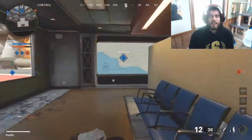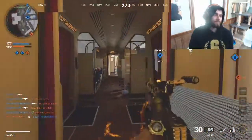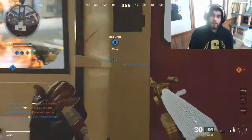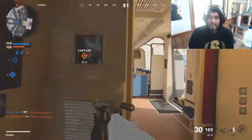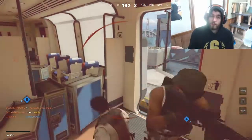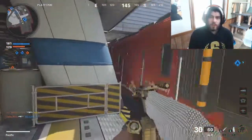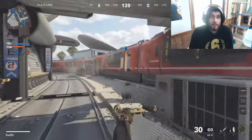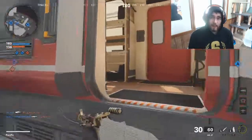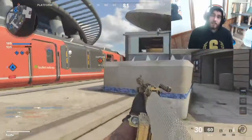ARs are super easy. The only problem is the FAMAS, which takes forever just because of its high recoil — it's not a fun gun to use. But the rest of the guns, even if you unlock the Groza or the Farah — or as I call it, the Galil — you can use one of those. It's all the same: easy handling, versatile, you can do whatever you want with it. That's how you get diamond ARs — wait for all those other classes to be done and just use the ARs.